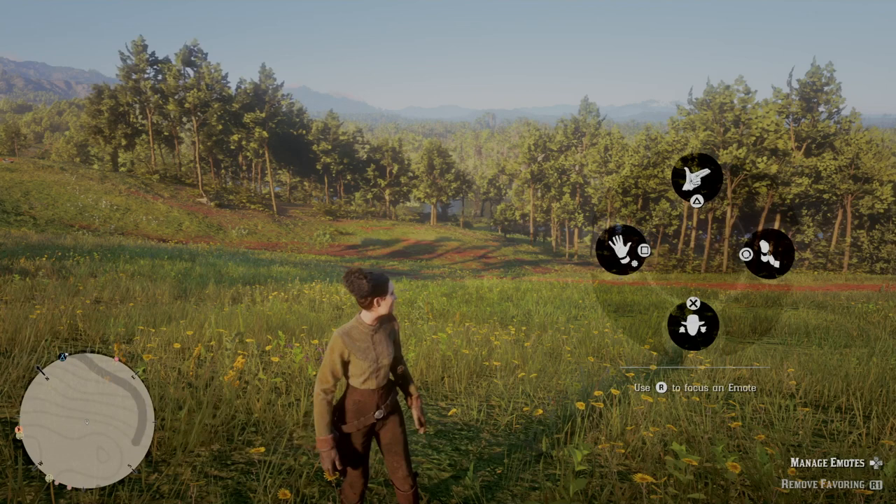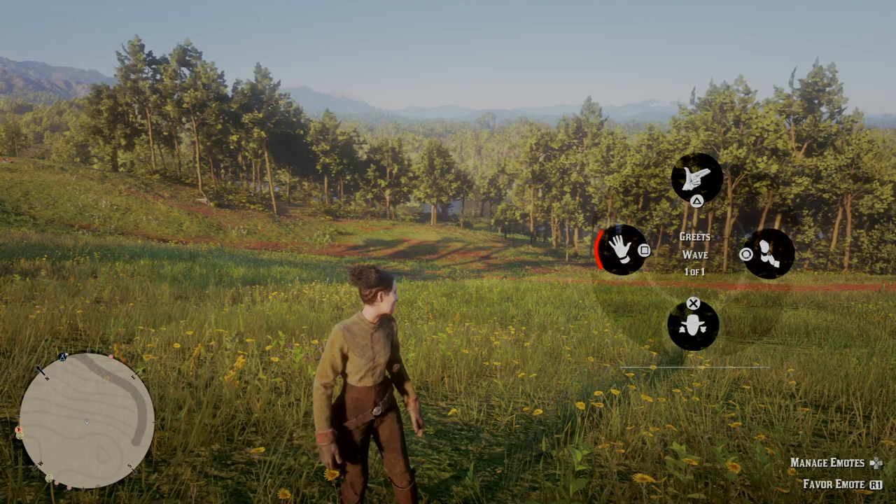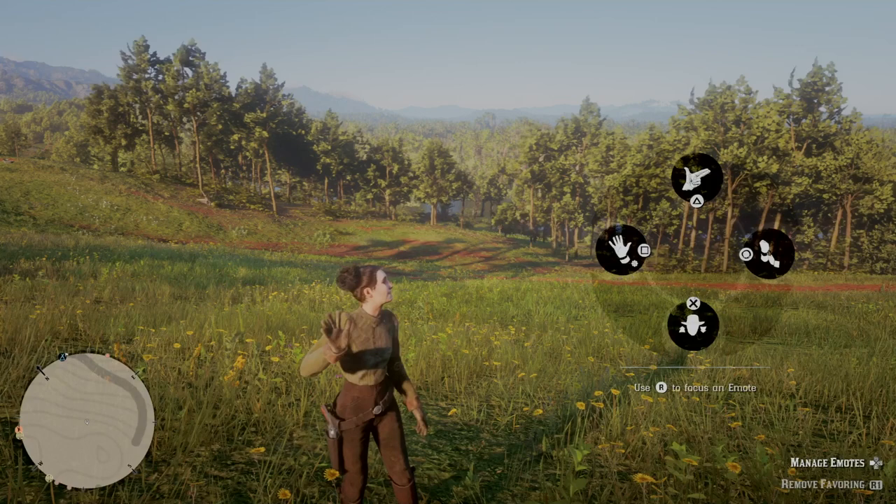I've added my favorite emote which is the wave — you can see the little dot underneath. You add and remove that by pressing R1. Now let me show you: that's a small emote, and if you keep pressing the button it gives a larger emote.